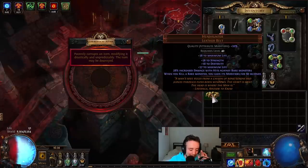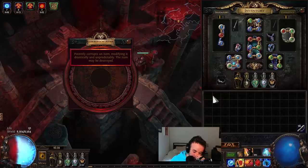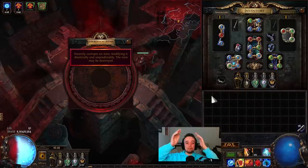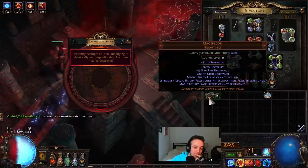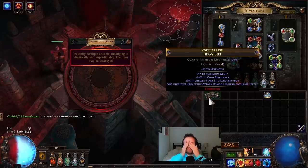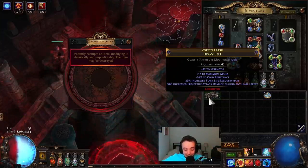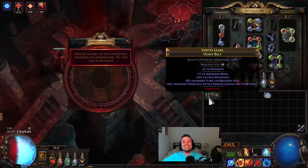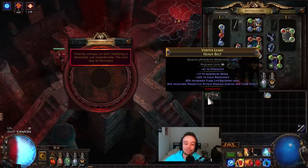The last Headhunter — I cannot brick or poof four Headhunters, right? That's actually unbelievable. All of this means the Mageblood simply must hit implicit. I cannot poof or brick five T-Zero belts in a row — it cannot be done. The final belt and it's the biggie — a Mageblood, four flasks. How? How did that happen? We bricked or poofed four Headhunters and a Mageblood. We didn't hit a single implicit on any of the double corrupts. This is the single worst double corruption spree I've ever had.